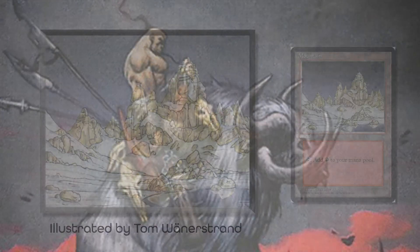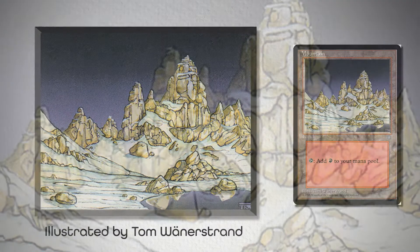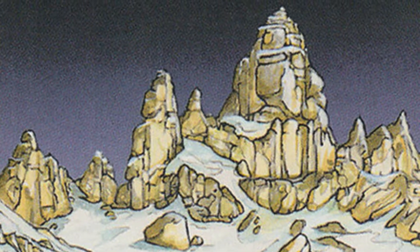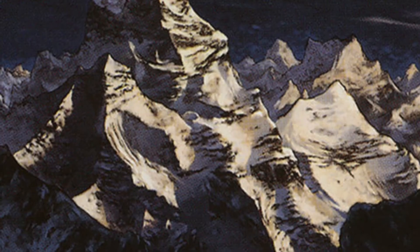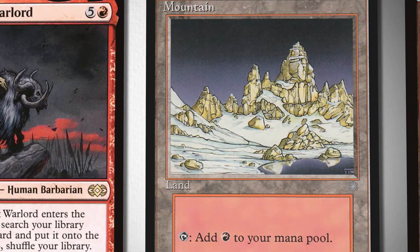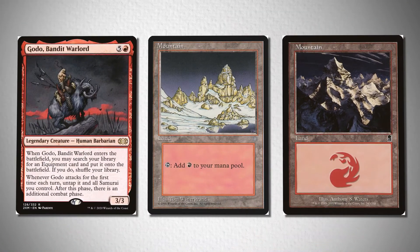So I landed on this mountain from Ice Age, illustrated by Tom Wanderstrand, which has these strong illustrative lines that divide the objects from their backgrounds. Another potential candidate is this mountain from Odyssey, illustrated by Anthony S. Waters, that also has a strong linework frame that the image sits on. Plus, it also matches the darker-hued tones of the rest of the artwork. But honestly, both are amazing and match very well with Gotoh's unique attributes.